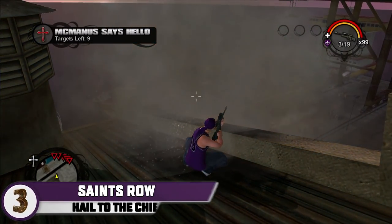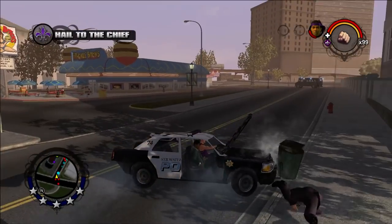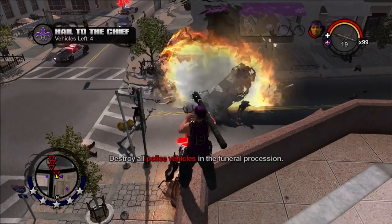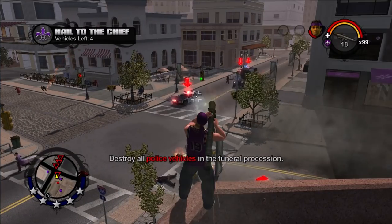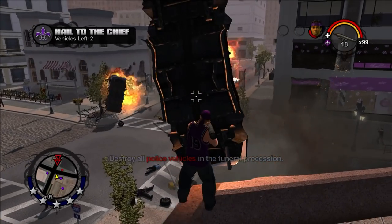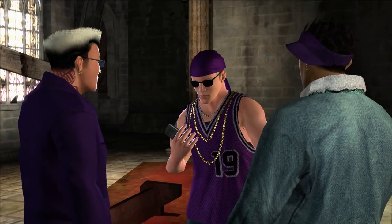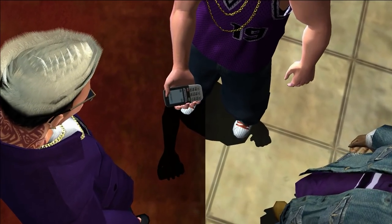It's no secret that Saints Row 1 has some of the most unforgiving missions seen in the series, and you don't have to look much further than Hail to the Chief for a perfect example. As the final mission of the game — well, let's say the last playable mission of the game — Volition pulled out all the stops to make quite a daunting climax. For context, Police Chief Monroe has Julius in custody and is forcing the Saints to do his bidding in order to keep their esteemed leader alive.